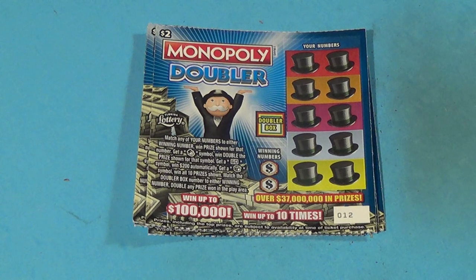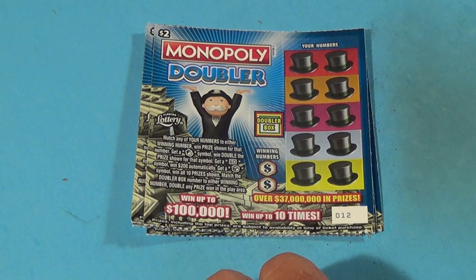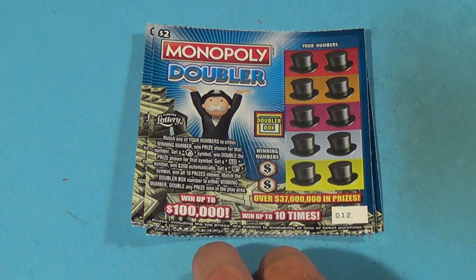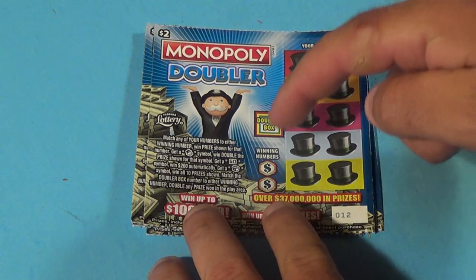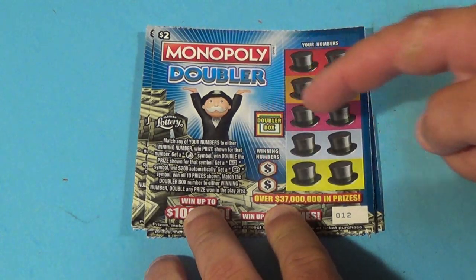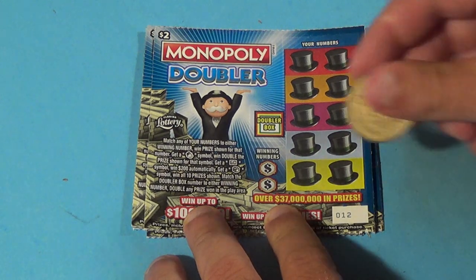Scratchers on Saturday — it's a $2 Monopoly Doubler. We want to match the winning numbers or get Mr. Monopoly for double, the car for $200, or the hotel symbol for a win all. If you match the winning numbers in the doubler box, then you win double any prize won.